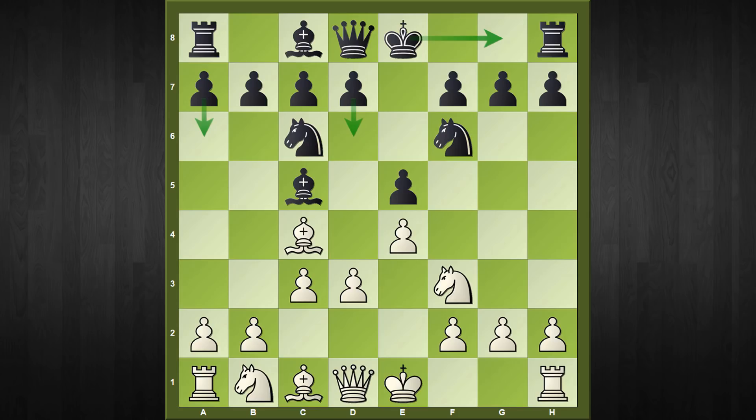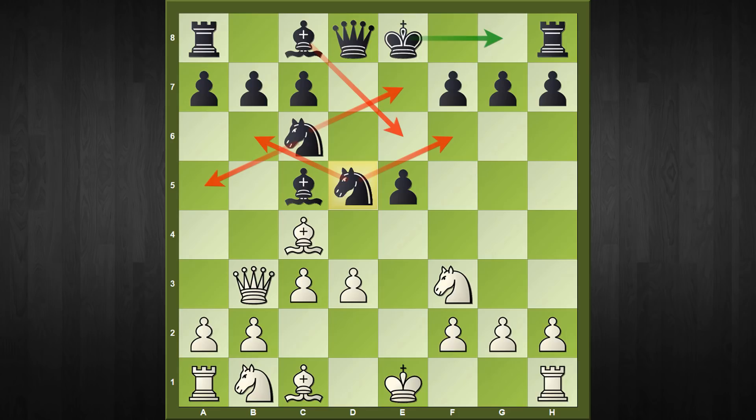Black has tried numerous moves, but the move we are going to concentrate on in this video is d5. This is one of the most popular choices by black — in fact, in the online database there are more than 700 games played from this position. As white, you should know exactly why d5 turns out as a big-time disaster. White should obviously capture the pawn, and after knight captures d5, here comes the move which is a complete refutation of this line: queen to b3. We are attacking the d5 knight, and black has plenty of choices, but neither of them give any surviving chances.